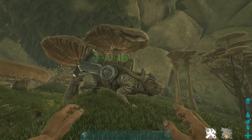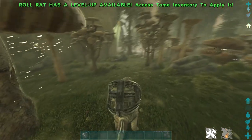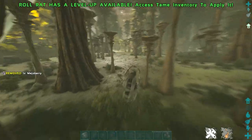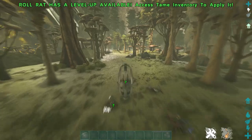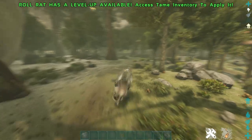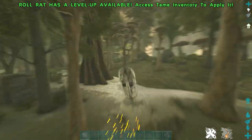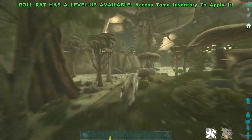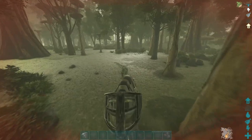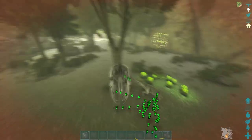Number 3. Valguero has a pretty big aberration zone, and unless you're on a server that has it disabled, you won't be able to have flyers in this area. We do have a few good options for this area, and it was tough deciding between this and the Ravager. But purely for how fun they are and how quickly you can get around the area, I had to choose the Roll Rat. They're relatively strong for what they are, especially if you get a high level one. But even if you haven't got a high level, they're very fast — you can get away from anything. I personally don't really like the aberration zone on Valguero, but if you do live down here or need to travel down here, a Roll Rat is one of your best options.